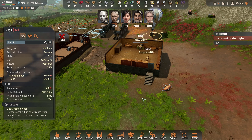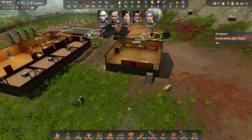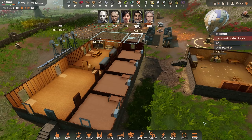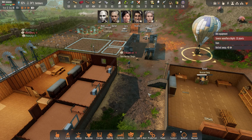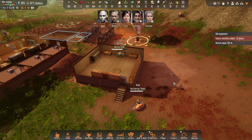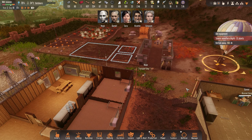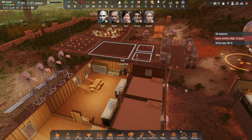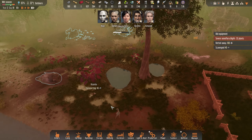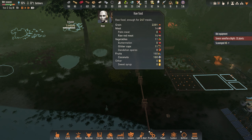Oh you're dead — let's butcher. Can you butcher? You were far away. Do we still have coconuts here? No, they've rotted away. But we have a lot of grain.